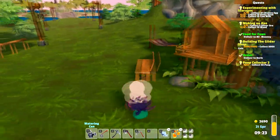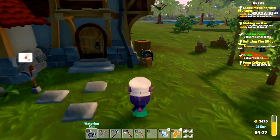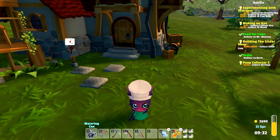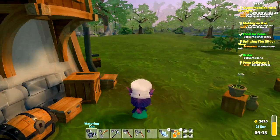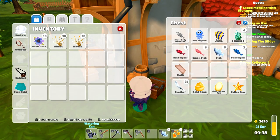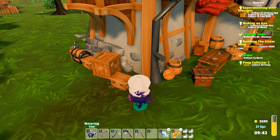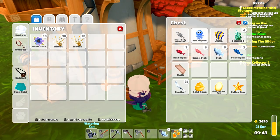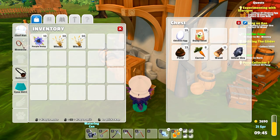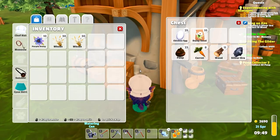Well hello everyone, I'm Yanni from B.U.F.U. Gaming and today we are back in Garden Paws. I spent a day selling some stuff, so now we have almost 2700 KW — it's slowly helping. I did make a medium chest over here, which helps with storage space because you have twice as many slots — 16 slots versus 8 — so now I have a little bit of extra storage to work with.